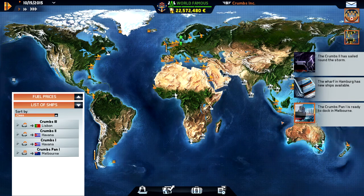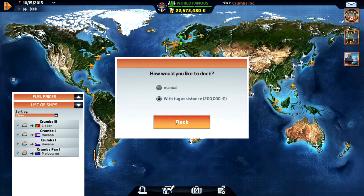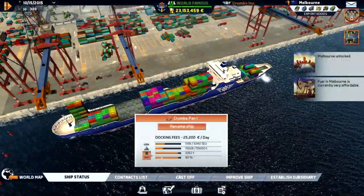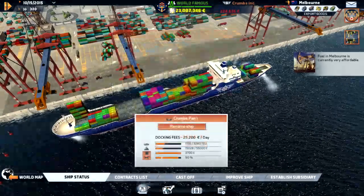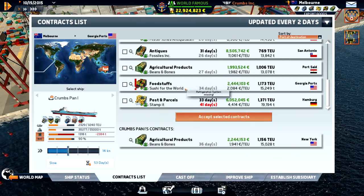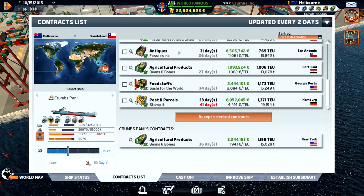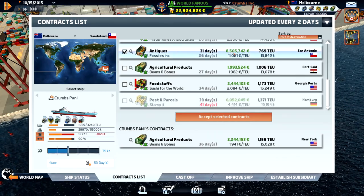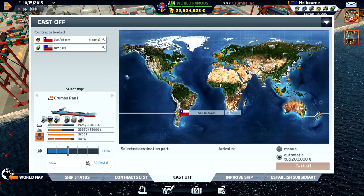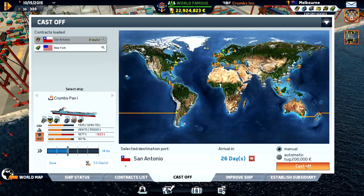New ships available. We are in Melbourne - did a little profit there. The fuel price looks okay. Let's see if we can get another contract. We can get to Jordi port. We could go straight over - it's eight and a half million, and then we head up to New York. I think that is a really good, profitable route. Let's head over there. Use manual when we leave - we need to be there in 31 days, and it will be there in 26.